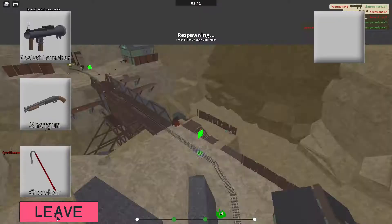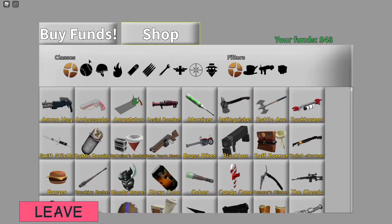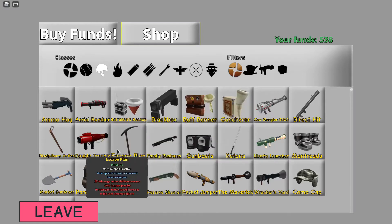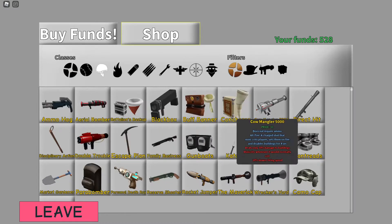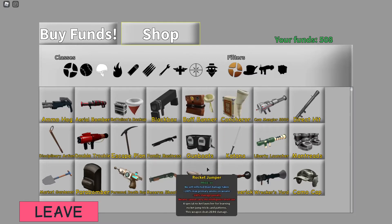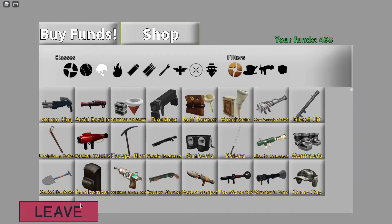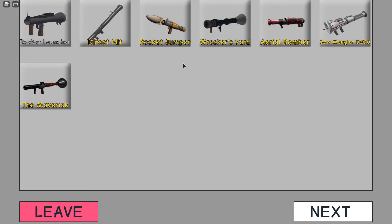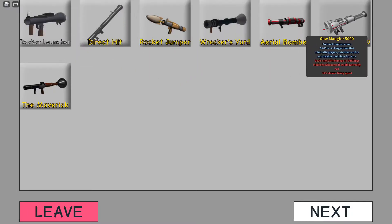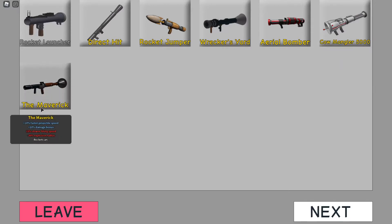Trooper has — let me actually go to the shop because I don't think I have them all. Trooper's main weapons include Rocket Launcher, Direct Hit, Rocket Jumper, Wreckers Yard, Aerial Bomber, Cow Mangler 5000, and the Maverick.